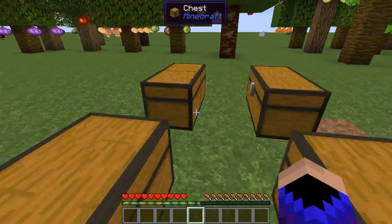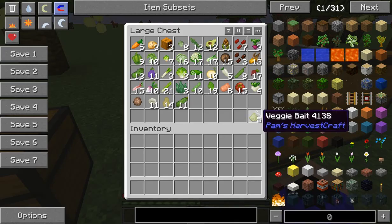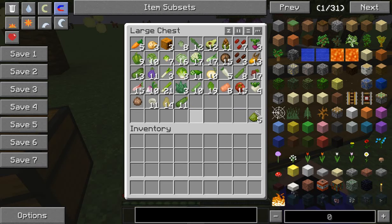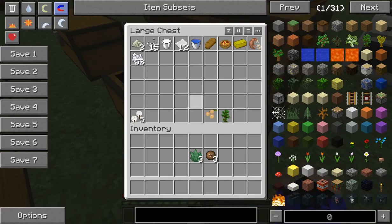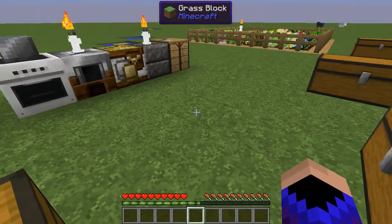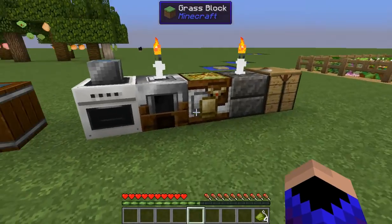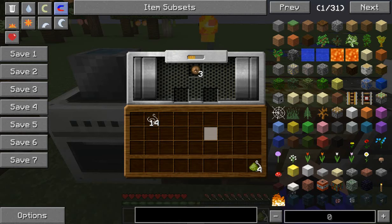I got tired of trying to figure out which items went to which bait, so I figured out all these items in this chest will give you veggie bait. Even the white mushrooms give you veggie bait, and seaweed gives you veggie bait - I didn't know that either. You can also make string from cotton, which is very helpful especially when you're on peaceful. Seaweed gives you veggie bait. I told you the coconuts will give you veggie bait, but you have to put the coconut in the presser first, or else you're not going to get your veggie bait.